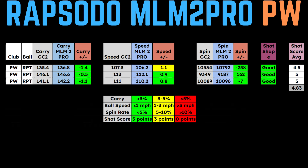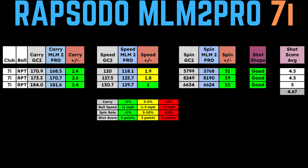Going through this data quickly — feel free to pause if you need a closer look. First up, the pitching wedge. These three shots were almost all green across the board. The only outlier was the first shot where ball speed barely went over a mile per hour off between the two devices, landing in the yellow category, preventing a perfect score of five. We ended with a 4.83 shot accuracy score. Moving to 7-iron, as ball speed elevates, the first two shots were a little off on ball speed between the two devices — those were the only yellow categories. Everything else was really close and green, leaving us with an average shot accuracy score of 4.67.